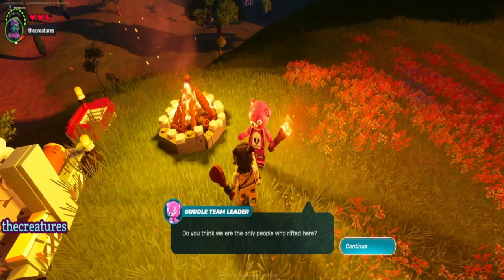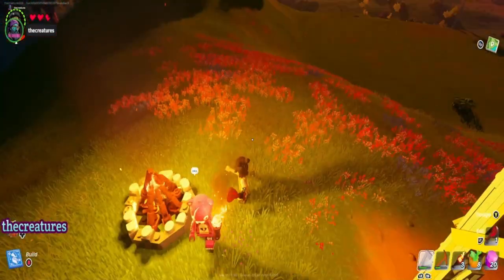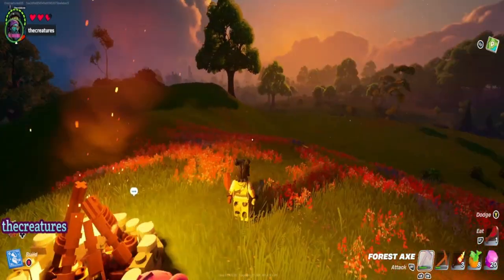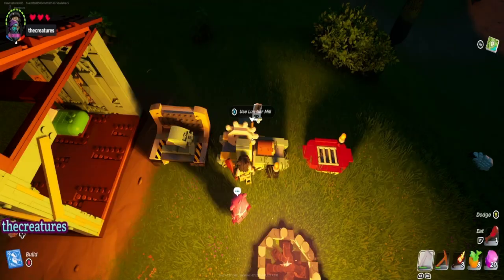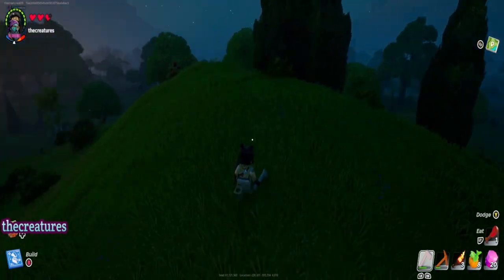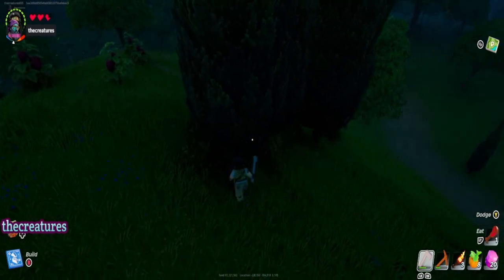Do you think we are the only people who rift here? Maybe we should build something like a village square to attract nearby friends. They need wood, they need wood — and we... Can we cut down this? We can! Nice.